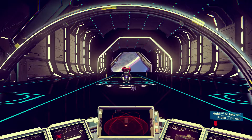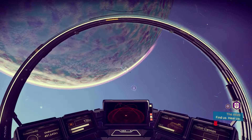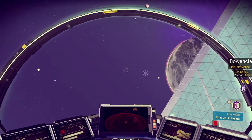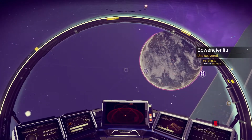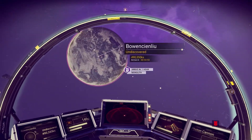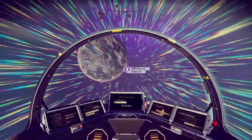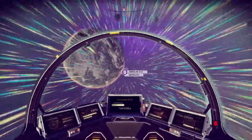Alright, let's blast off! We want to go to this purple marker, which is on the other side of this space station. It's on Bowencienliu — a monolith. Let's do it, boost! We'll be there in no time — well, in a matter of seconds... or an hour.